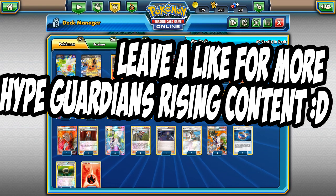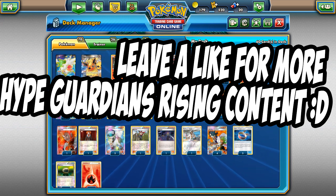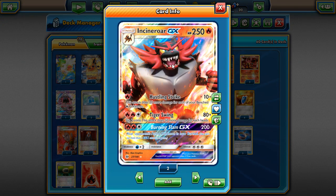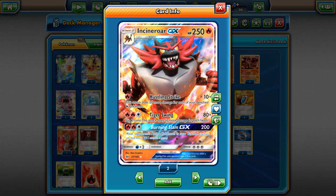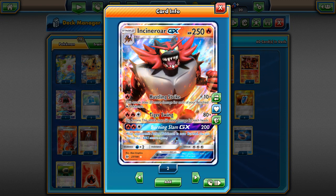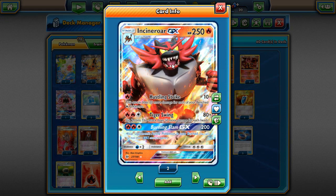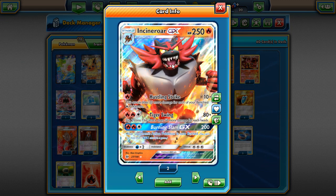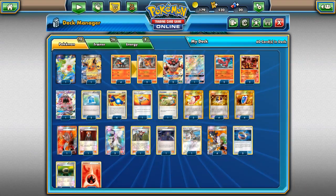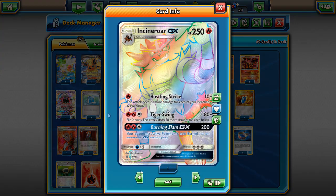Welcome back to a brand new PTCGO video. Today we're going to look at a card that may or may not have been decent now with Guardians Rising coming out, and that card is Incineroar GX. Incineroar GX came out in base Sun and Moon, never really saw much play at all. It's an interesting card, but unfortunately it's kind of held back. Today we're going to see if Incineroar GX has potential to be a good deck. Incineroar GX also got a rainbow rare in Guardians Rising, which is pretty cool.